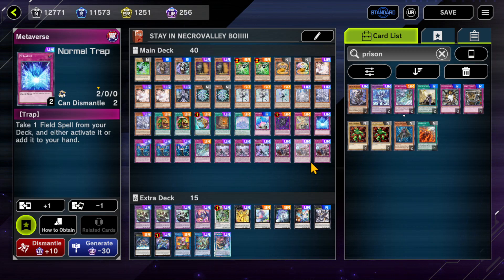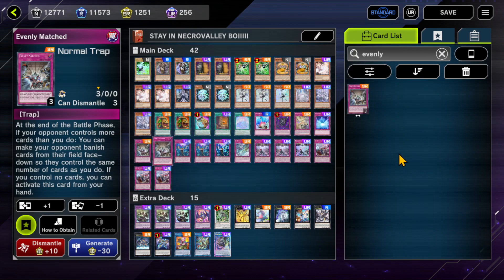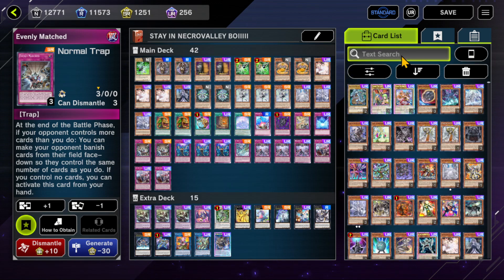I forgot Evenly Matched — how could I forget Evenly Matched? It's a great board-breaker; you could run two or even three. You could make this a dedicated going-second deck and add things like Sphere Mode. I don't like Lava Golem or Pot of Duality because they shut down a lot of what you want to do — your Special Summoning — and you want that Normal Summon because of how impactful Ariana is. Either way, Evenly Matched is mandatory — at least two, if not three.